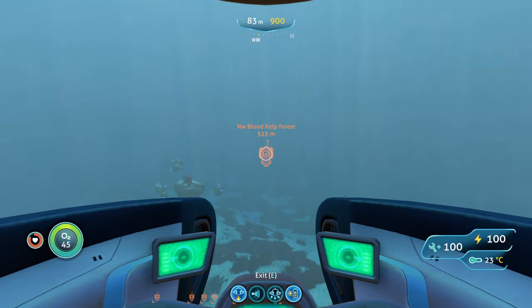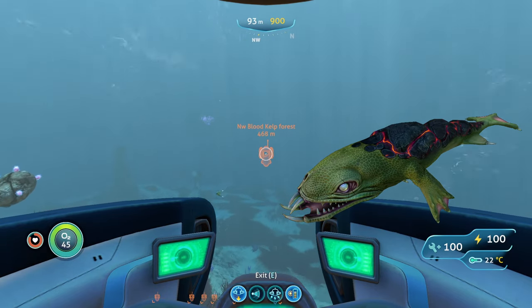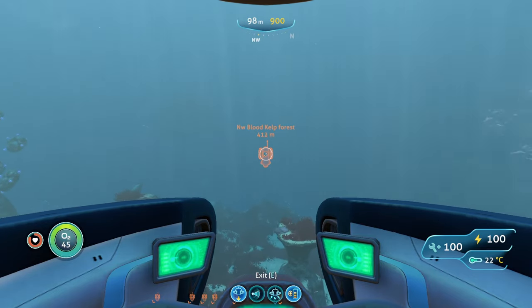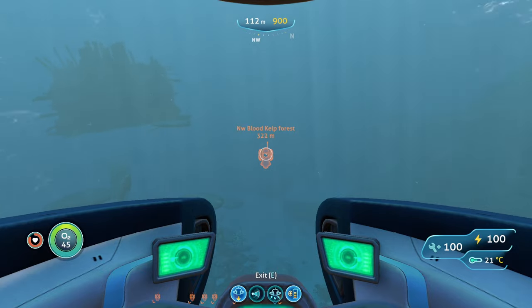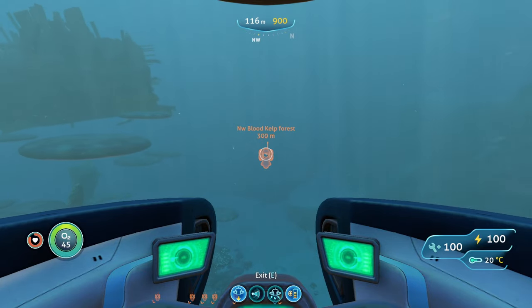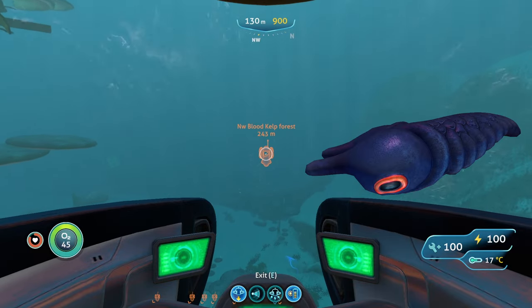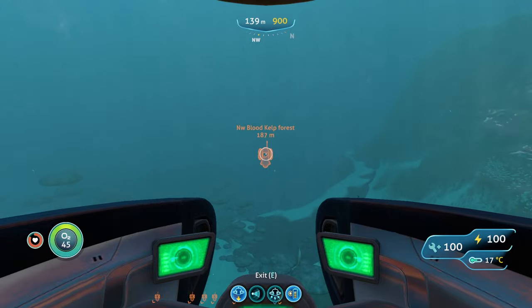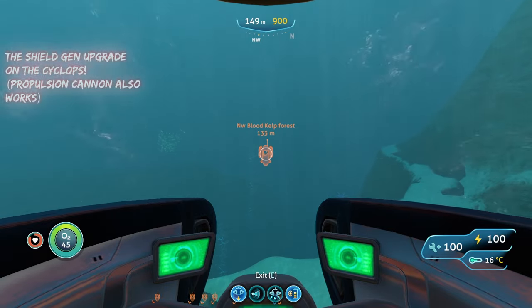You're also going to run into lava lizards, which are like off-brand bone sharks — they can harden their skin, shoot fireballs, do a regular bite, so watch out for them. Then you've got warpers which can teleport you out of your vehicle unless you're in a Cyclops. You can run away or use your knife to beat them until they warp away. Last are lava larva, which don't do damage but latch onto your vehicle and drain power. You can cut them off with a knife or use a shield generator to make them jump off.